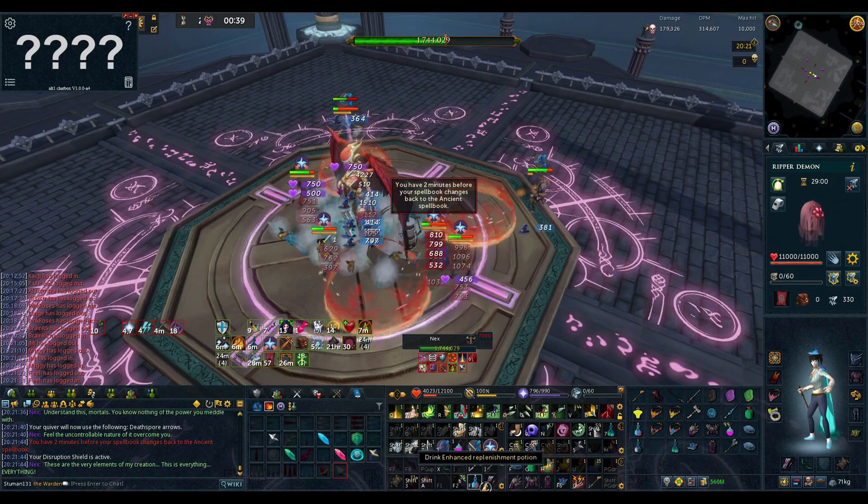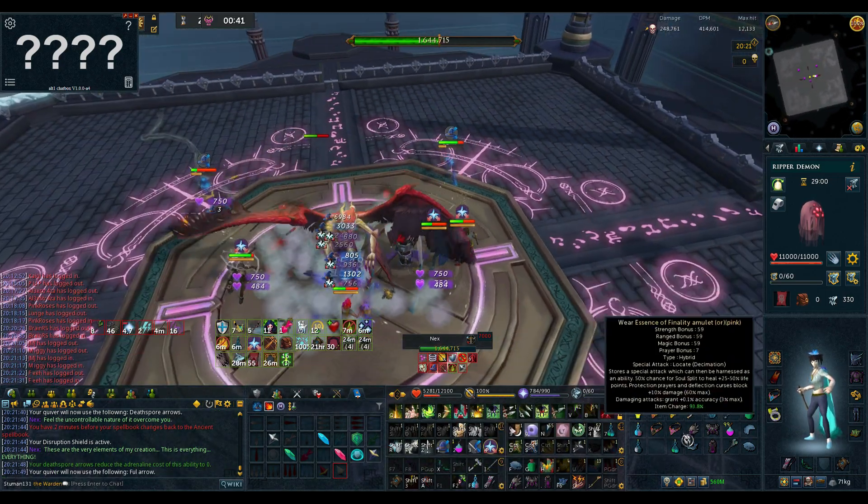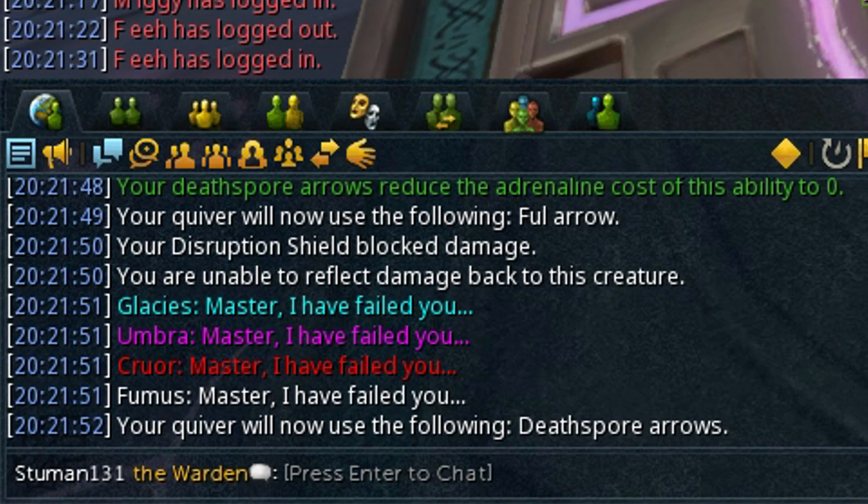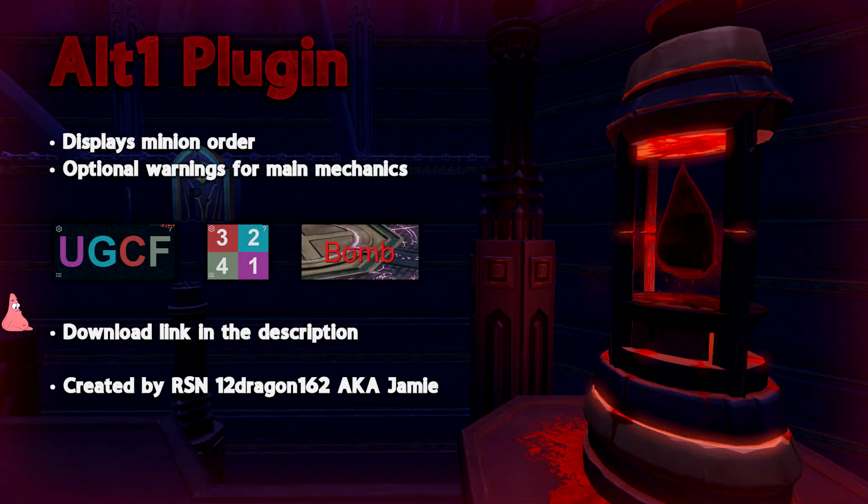The main mechanic of pillars is the order they have to be killed in. This order is determined based on the order in which the minions die on phase 3. A useful tool to always know the order of what to kill the pillars in is by using the Better AOD R1 plugin created by RSN 12 Dragon 162.